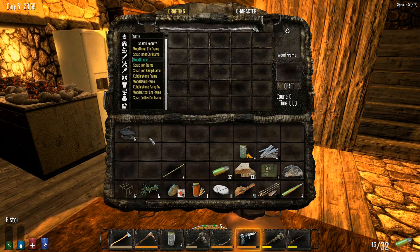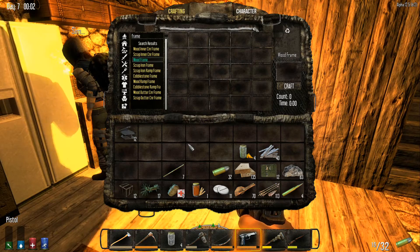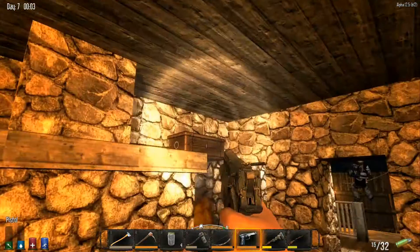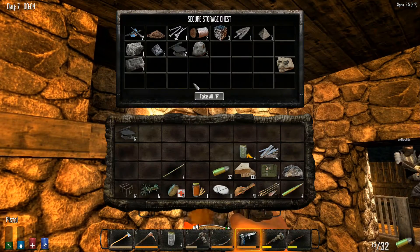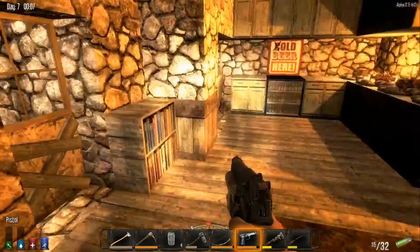Are we out of repair kits, or did they get put somewhere else? There they are. We do need to get some more gunpowder, though. That's definitely to our advantage. I hear a screamer. We have a mine. I hear a screamer.